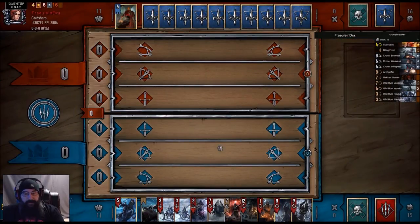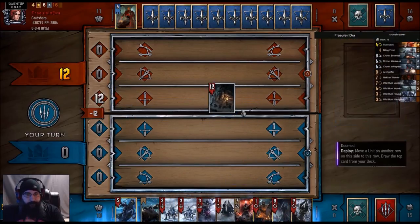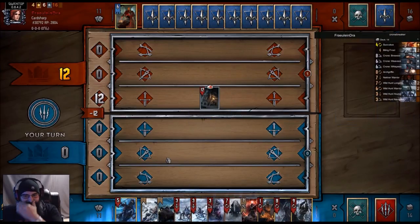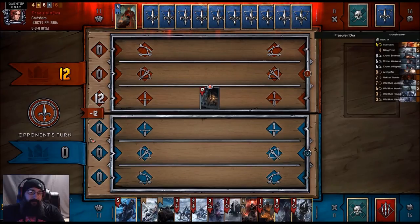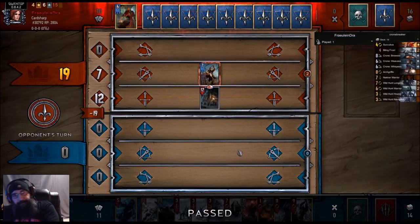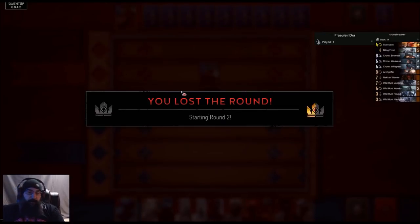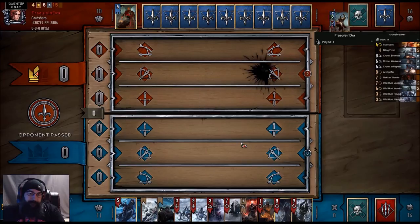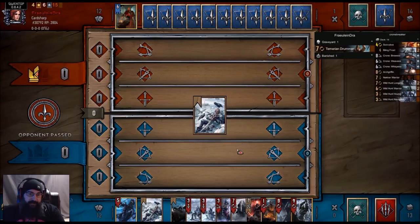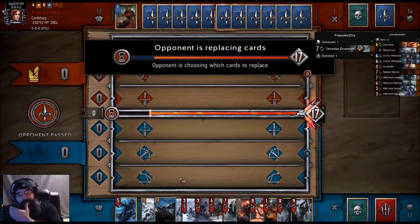We did not win the coin toss. Let's see if he plays a card — watch it be a Decoy. Okay, we're out. He can resurrect that with Shani — the drummer boy. Double Frost and a Crone, that'll work. Then we end up drawing double Crones — no salvation there.